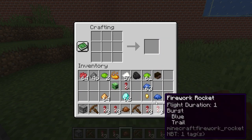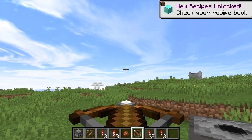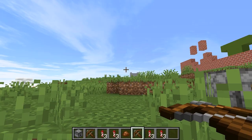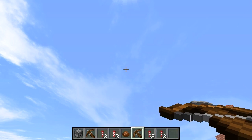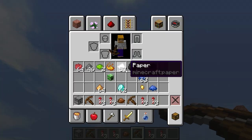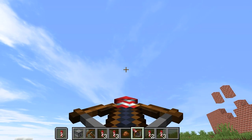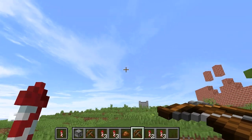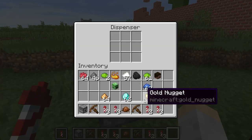Okay, so we have the different rockets made. If you load up your crossbow — you have to put the firework in your left hand and it'll launch it. Hit F to bring it into your left hand. Good. Now let's put these in and we're going to do a bunch here.